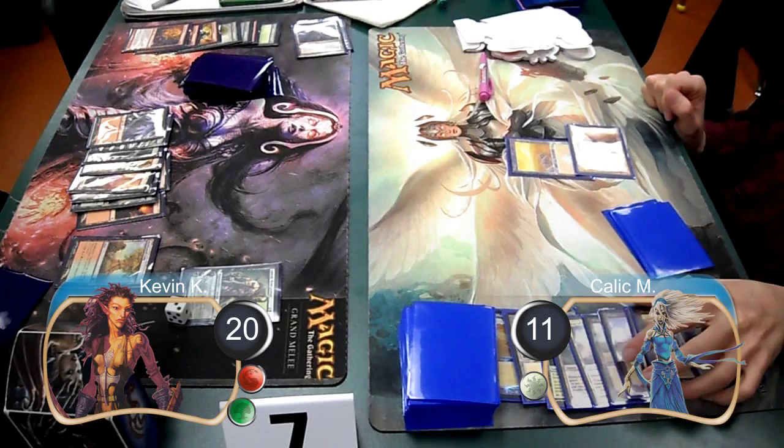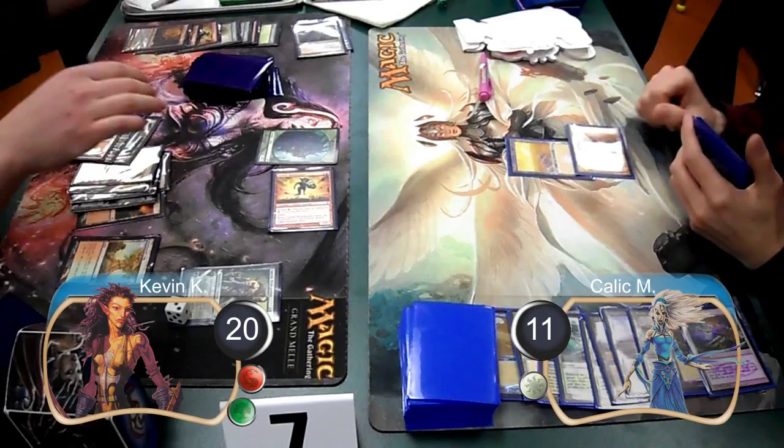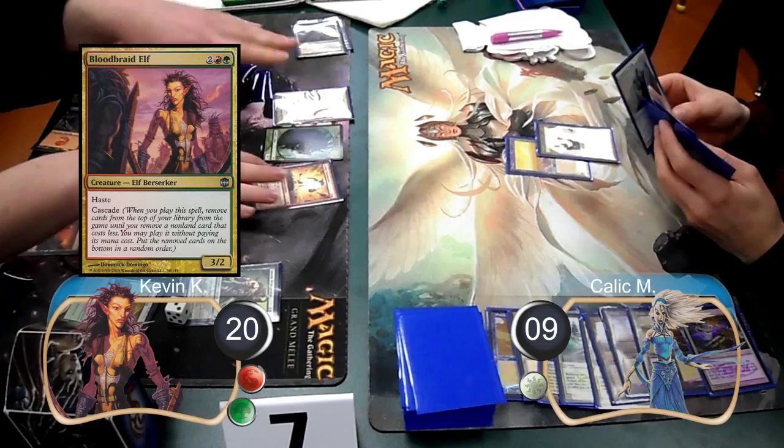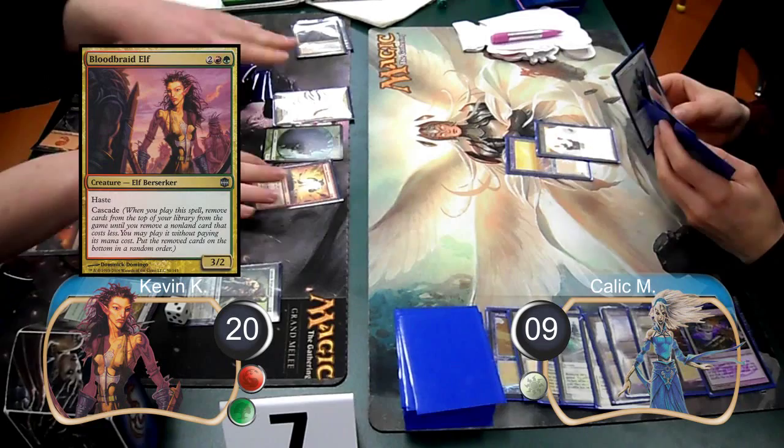Then on my next turn, I used my Garruk to make a Beast Token this time. I then cast a Goblin Rune Blaster unkicked and attacked for two, dropping Kallik to nine life. Kallik didn't make any new plays on his next turn. Then on my turn, I cast a Bloodbraid Elf, which cascaded into a Lightning Bolt, which I used on Kallik, dropping him to six life. I then attacked with my team for lethal, taking us to game two.